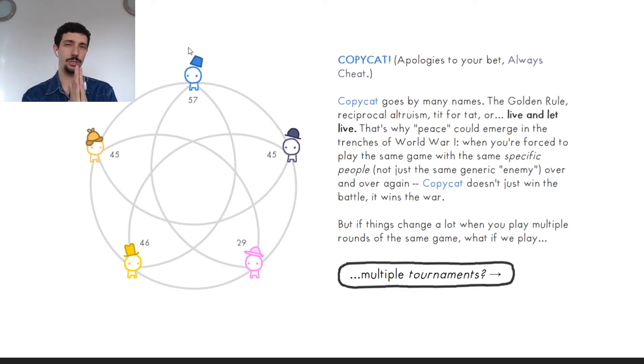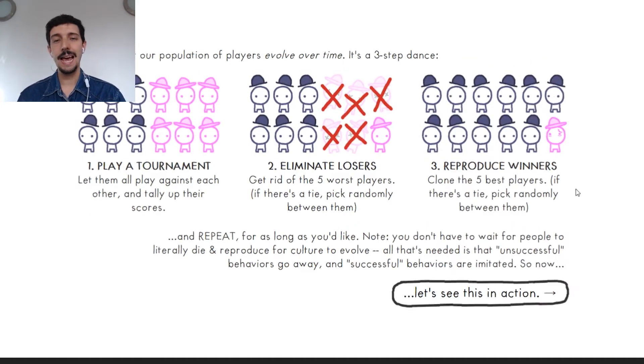The copycat wins, but this doesn't tell us much yet. It's better to see it in a slightly different scenario — what if we play multiple tournaments? This is what's called an evolutionary framework: a scenario with many different players, each with their own strategy. We play a tournament, see how many points they make, and then players who made fewer points die and are removed, while the ones who scored the most are replicated. This is similar to evolution — if you can't get food, you can't reproduce, and you die.